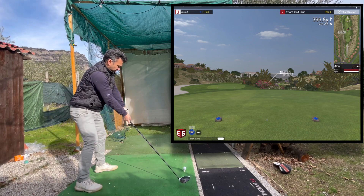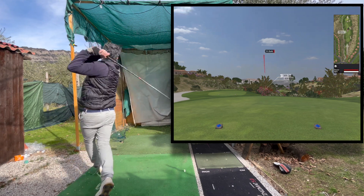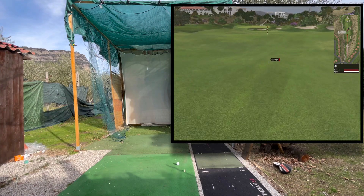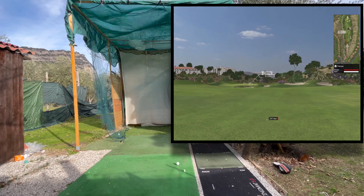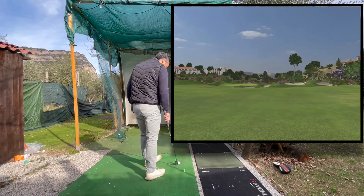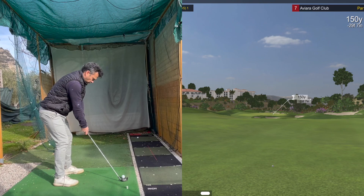So this next hole is 396 yards downhill. Got my driver here. Okay, this was a smash — this was really really good for me. I know it was downhill, but it felt pretty good and this is some of the shots that I've never done in the past. Close to 250 yards total. For me, you have to understand I'm not a long hitter, so this is quite impressive for me. I've been working on my speed with my driver and all my irons actually. So I got a nine iron here, 150 yards downhill.